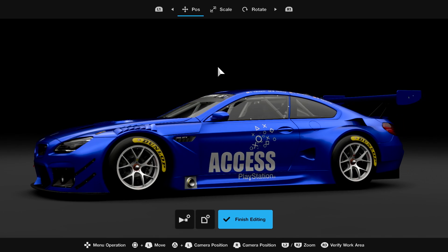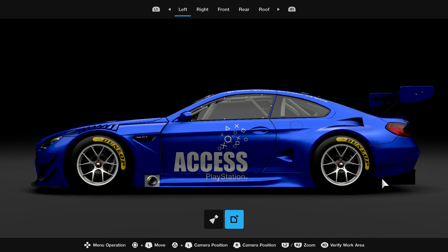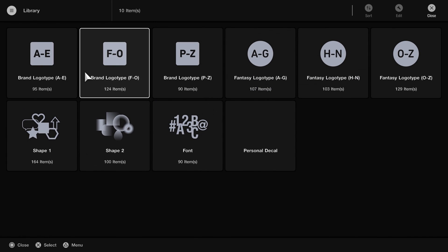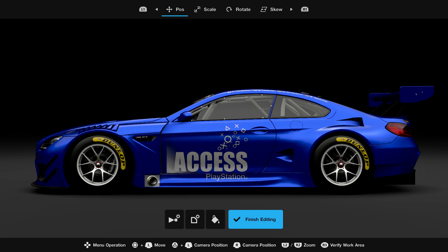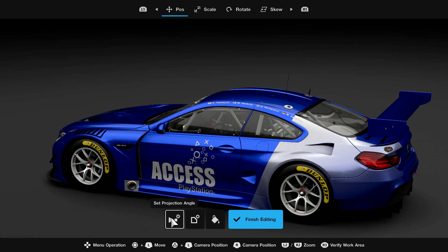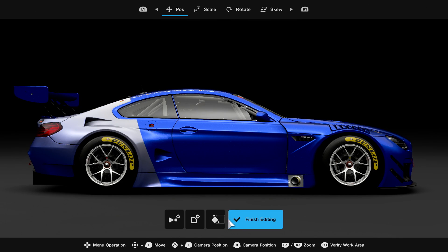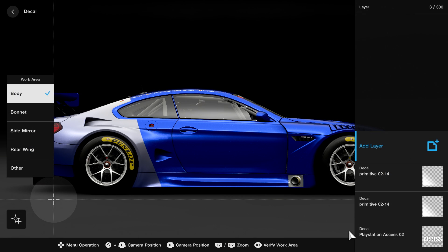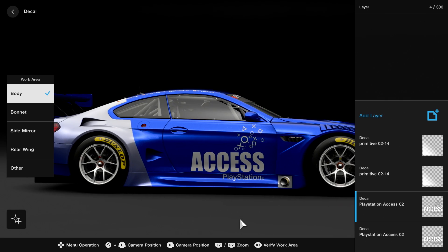I didn't know this was going to happen — I came over and we've got an Access car! Skipping ahead a little: Holly's settled on the size and taken off the racing number, which was getting in the way. This doesn't have to be a racing car necessarily — just something nice. There are loads of regular shapes to play around with. I was really impressed by the fade — I didn't know what you were going for but it looks wicked. They've also thought about mirroring things to the other side, so you don't have to try and match it up manually. Instant symmetry.